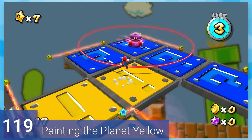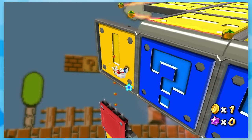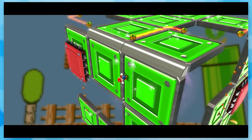119: Painting the Planet Yellow. I wouldn't really call it painting, but you'll definitely spot some yellow. You just step on all the switches and the star appears.